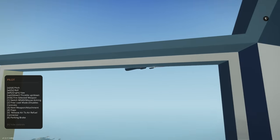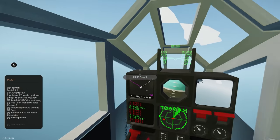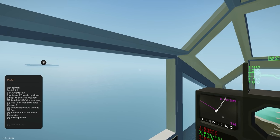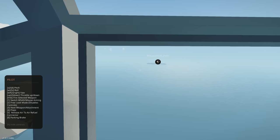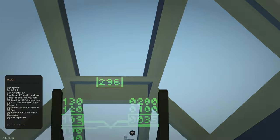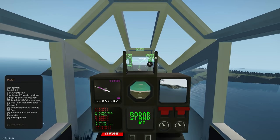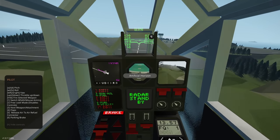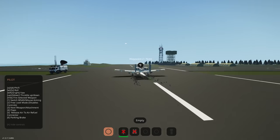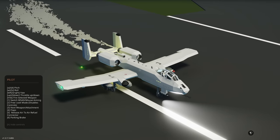That is so epic, that is so good! I am very happy with that. Let's go and do a landing - we can land right down there at the military airbase. We're almost lined up with the runway which is looking good. Let's get the brakes on, come down, rolling in - coming in quite hot here - throttle down, throttle down.